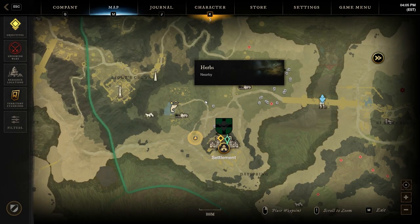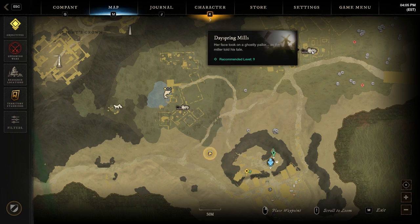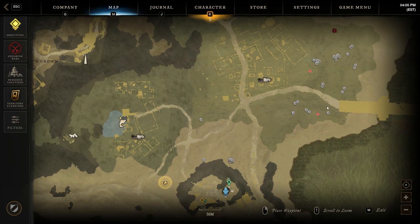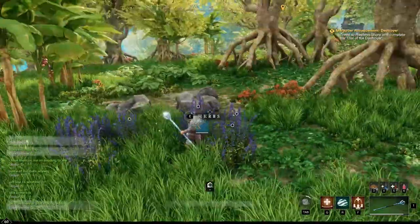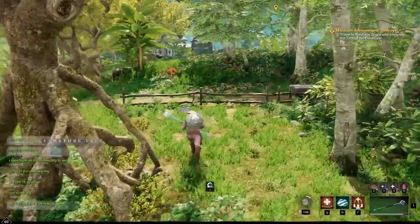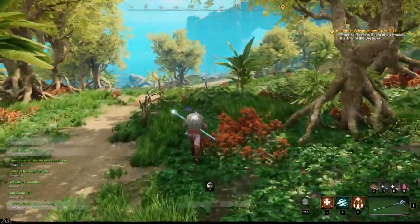We're gonna work our way up, go back to the farm through the fishery, across to Dayspring Mills, around this area, and go in a rectangular shape. Then come through the farm to get some corn, potatoes, or cabbage, and back to the beginning of the route. There's one more area that actually spawns herbs to my left.